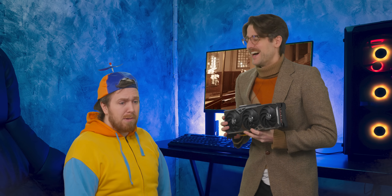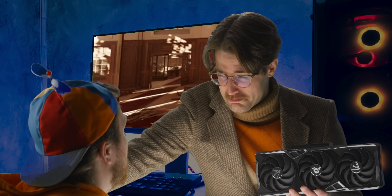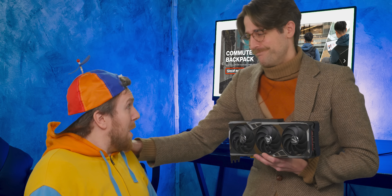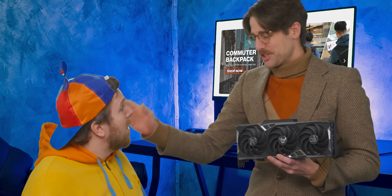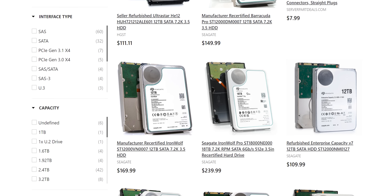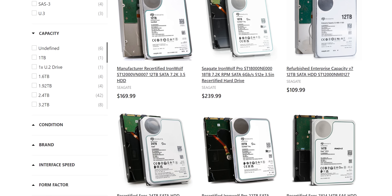That sounds expensive! Ha ha ha! It is very expensive! But you don't want your games to look ugly, do you? Well, I guess not. But I don't have enough money for a new GPU. What can I do? It's easy — you just need to find a sponsor. Like our sponsor: Server Part Deals! Save big on refurbished, recertified, and even new hard drives delivered straight to your door with free 2-day US shipping. Use our link and enter code LTT5OFF to get $5 off any order.